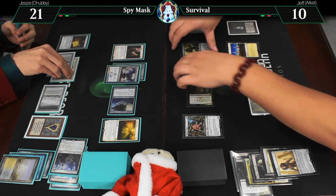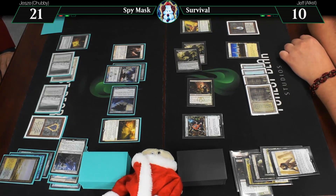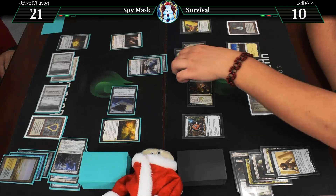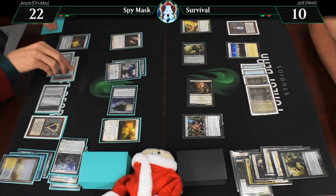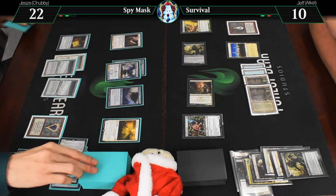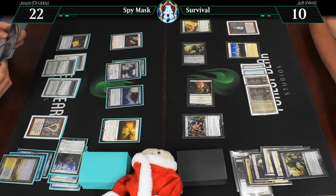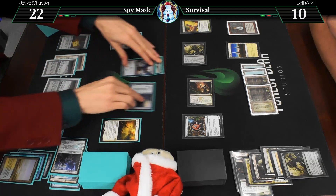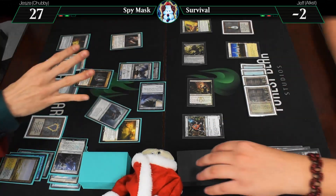Oh! Attacks! Four. Give me an eight. I will block with my 5-5 for one of them. And I'll take four and gain five, go to 22. Enter, go. Give me something good! That's not good. I wanted to do something else this turn. Well, I will take it. Attack! Dead.